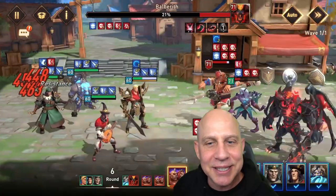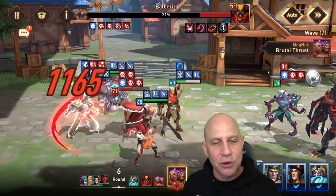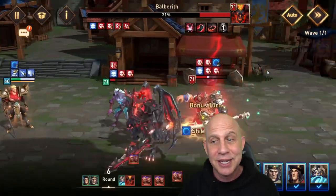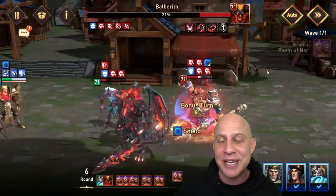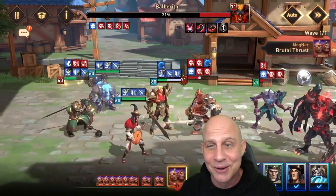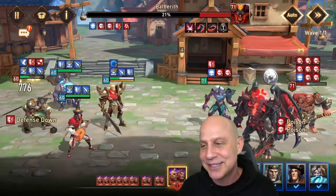On the top right before you get to the boss, there's a really unusual encounter with Mognar. Mognar will take infinite turns — he takes four or five turns then resets, and just keeps doing it over and over with no end. Even though we kept applying poison to him, he kept putting up a shield and wasn't going down fast enough. I don't know if it's a bug or not, but Mognar was just going ham with all these turns.